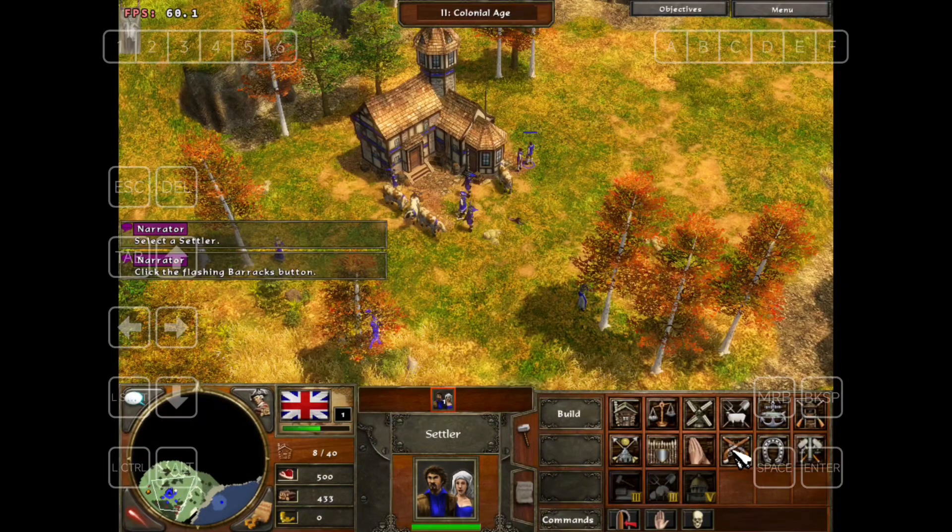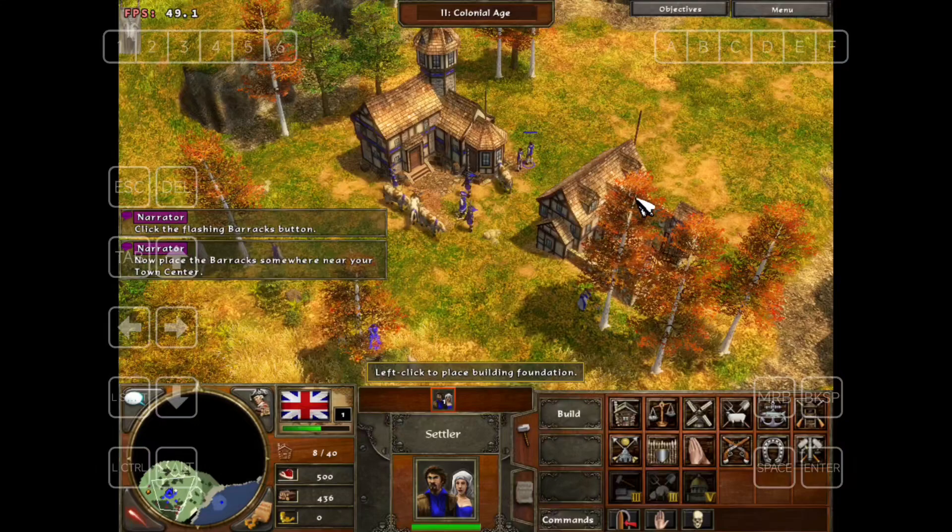Click the flashing barracks button. Now place the barracks somewhere near your town center.